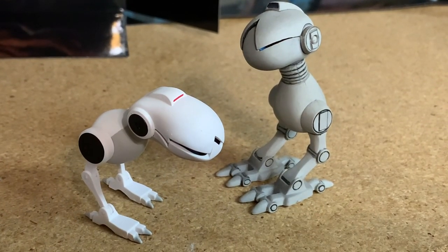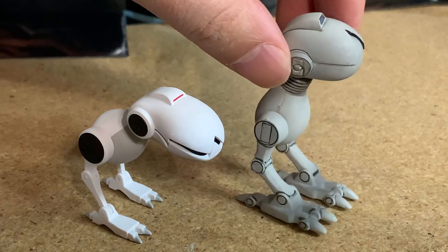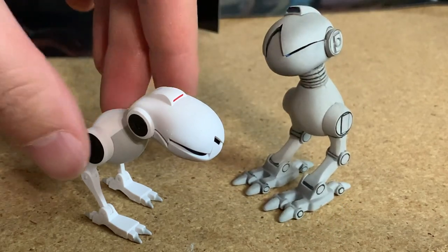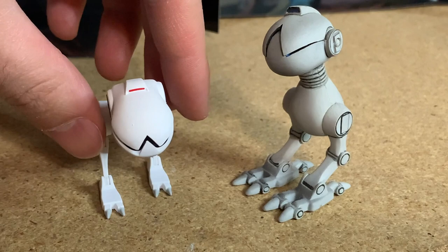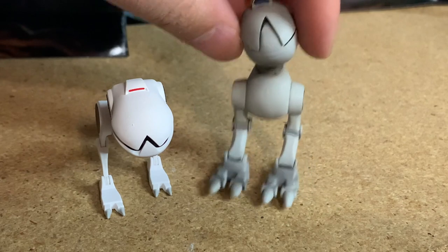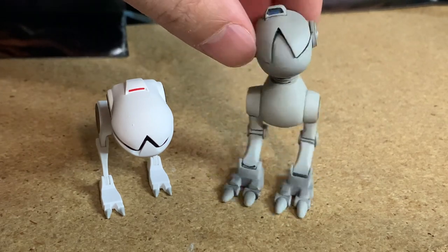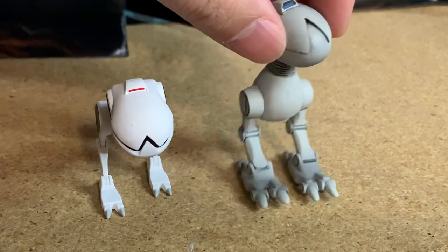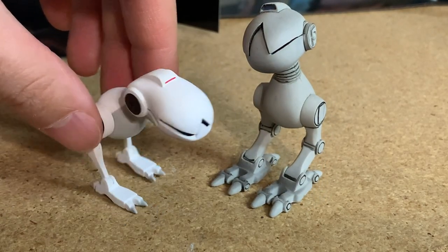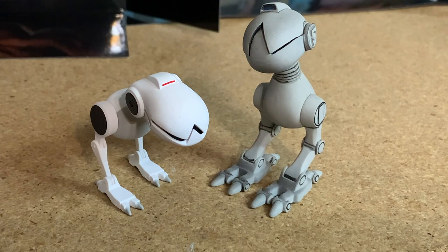Look how far NECA has come. On the right we have the original comic book styled Mouser — I believe this one came with April. And here we have this new Mouser based on the cartoon show. They both look fantastic, but the original one has like no articulation at all — the jaw does not open or anything. It is basically an accessory, whereas these new ones are like full-on figures with great articulation and opening jaws.